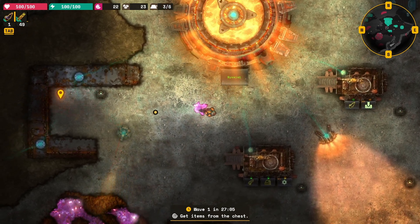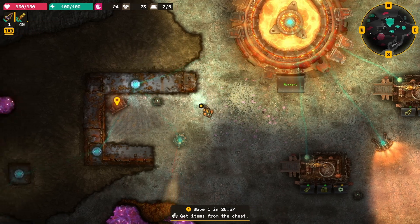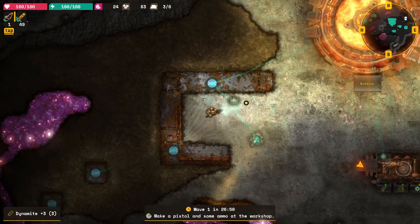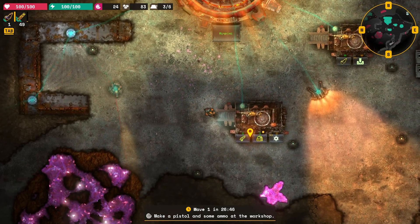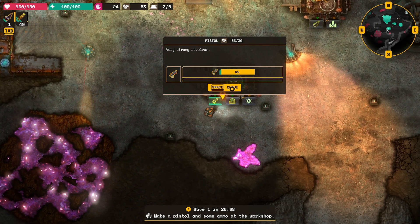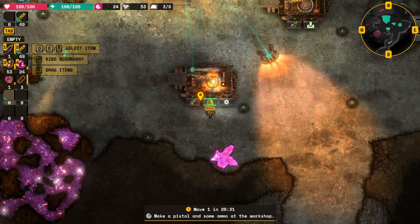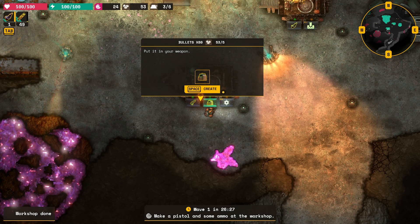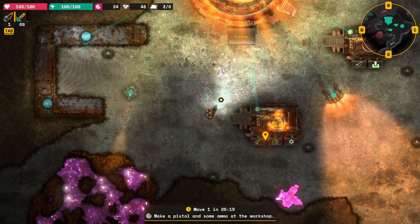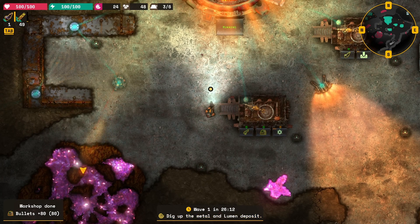We'll just dig that little bit up. Right, get items from chests. So here is chest, here is me, here's me pressing space. Okay, I got three - what's that, dynamite? Make a pistol and some ammo at the workshop. Yeah, it's coming back to me now. I remember it ends up getting so complicated. Press space to make the pistol. And some ammo - so we need to make ammo as well. I've got 80 bullets.